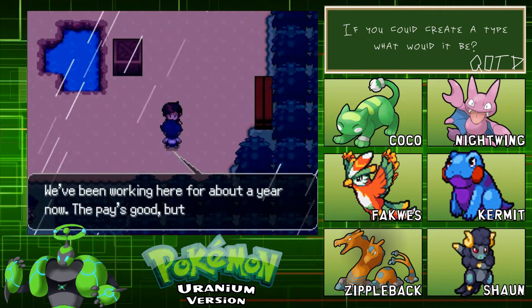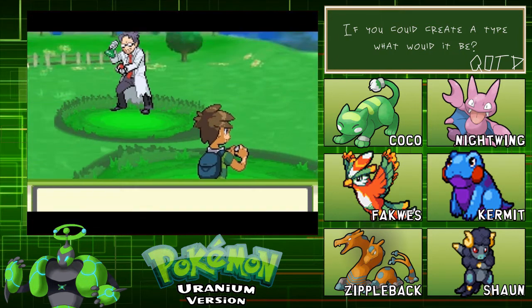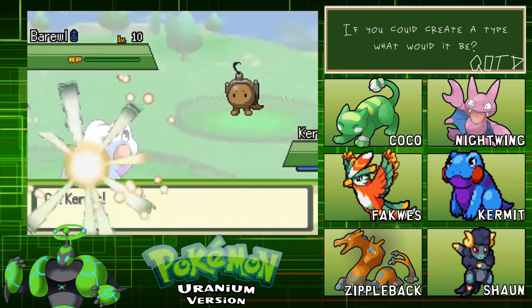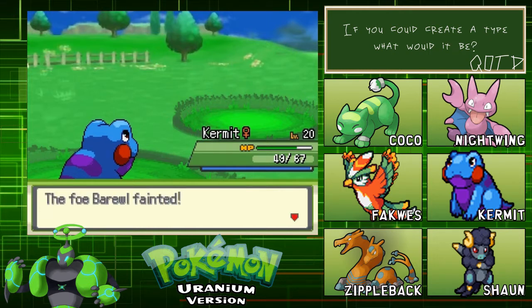I guess we just have to work our way through and battle some of these scientists. Super Scientist Albert. Just wow. We're going to beat this thing, and Kermit should hopefully finally actually be level 21. I still don't know what happened with that, but it happens with a developing game. It's cool.